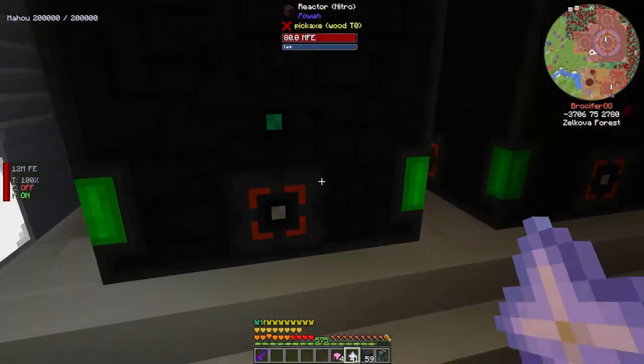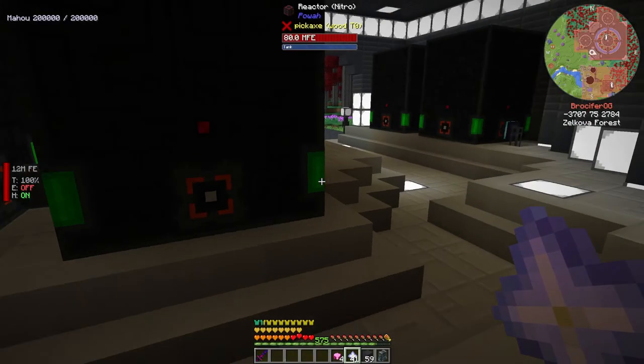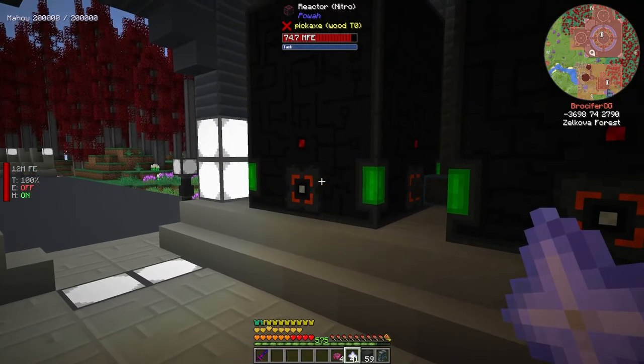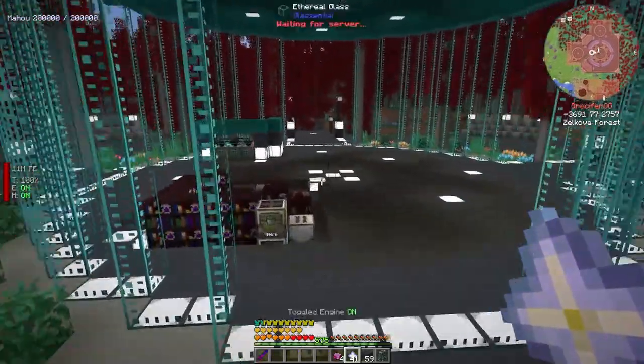So in our last episode we set up these four nitro reactors. Let's take a look and see how they're doing. So this one is actually out of ice. Looks like everything else has ice. We might be running low on ice, so we're going to have to get some more. I think we'll actually be able to set up a mystical agriculture plant for that.